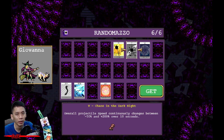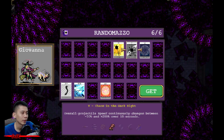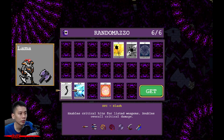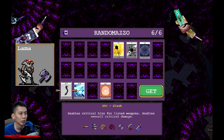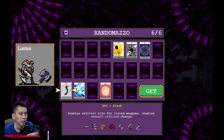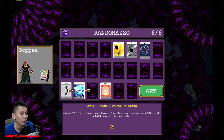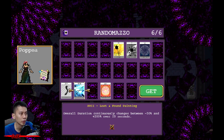Llama unlocks Slash: enables critical hits for Knife, Thousand Edge, Bloody Tear, X-Death, Specter, and Heaven Sword, and doubles overall critical damage — let the enemy feel the pain.